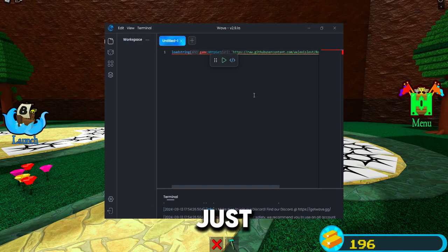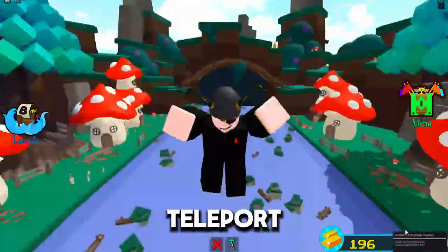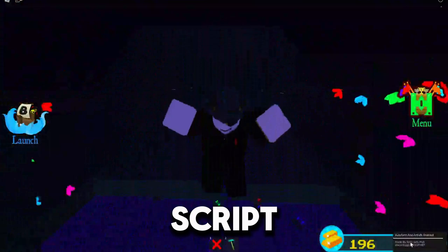...just put it into your executor and run it. After a few seconds it will automatically teleport you. In the bottom corner you can see auto farm and anti-AFK is enabled.